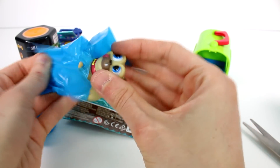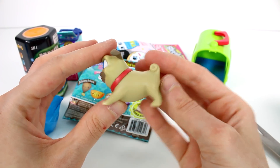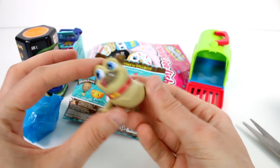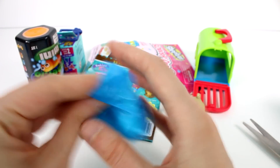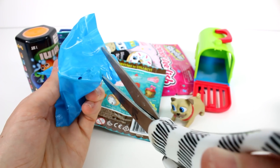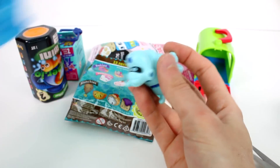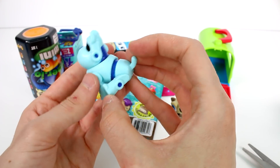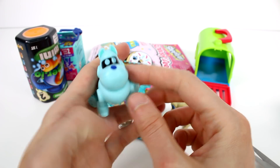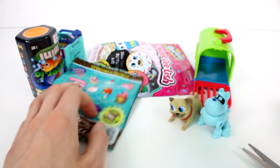Oh yes, this is so cute. Look at these little tongues sticking out! If you guys haven't seen Puppy Dog Pals, it's a pretty cute show, I have to say - it's pretty adorable. And then let's see who this one is - this one kind of seems pretty big. Oh yes, this is so cool. Look at him sitting - he's such a good boy! So cute, I love it. Let's move on to the next one.